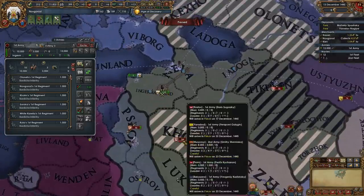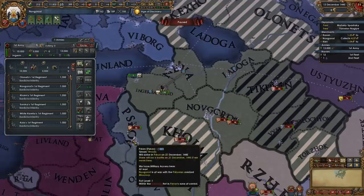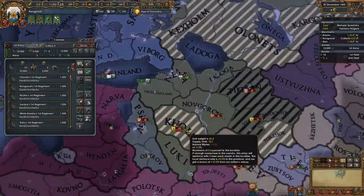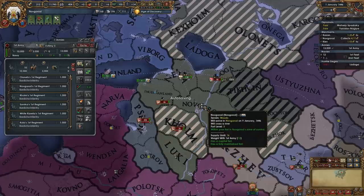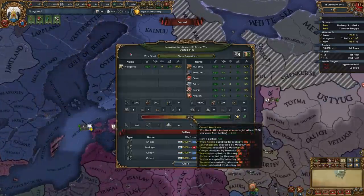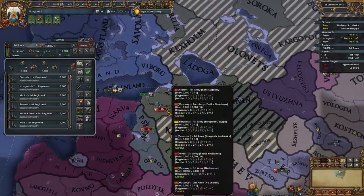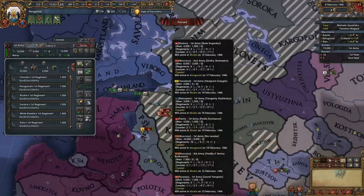Any time you see a situation where you might get caught, never be afraid to just scorch the earth — even a province adjacent to one of our forts. It's going to harm the devastation of the province, but we don't care. We just want to survive the opening game. It's going to make him run around suffering massive amounts of attrition trying to get to an army he'll never be able to reach. Even though the vast majority of our country is occupied, we still have positive 10 war score. He's still at 55 enthusiasm, but he thinks we're making gains based on the trade dispute Casus Belli — we're making gains on the war goal, which is battles won over 10% war score.